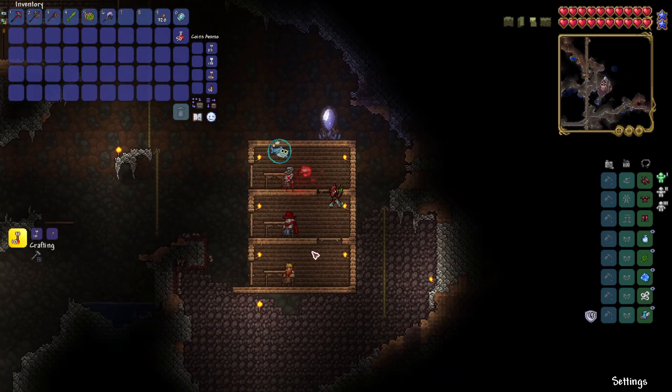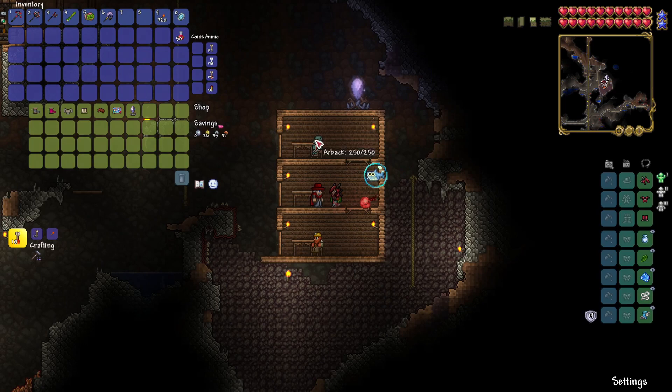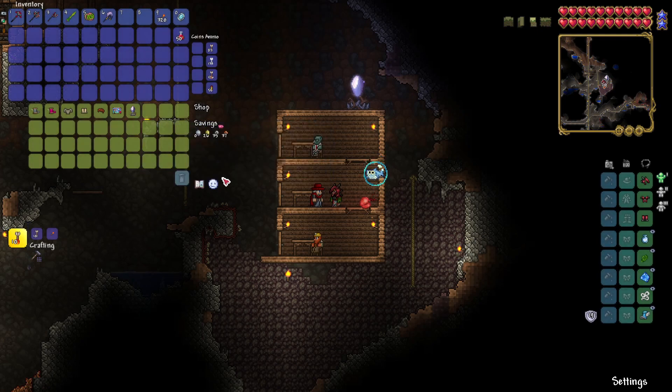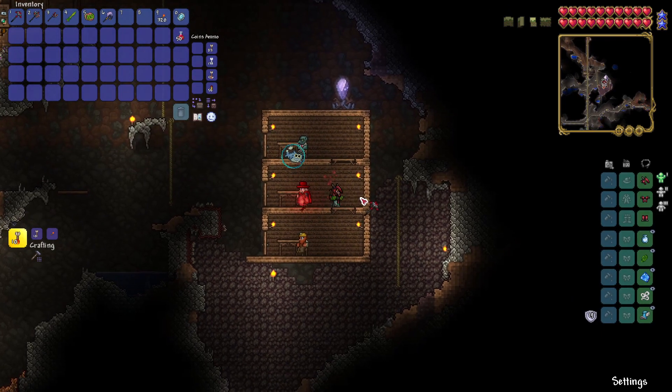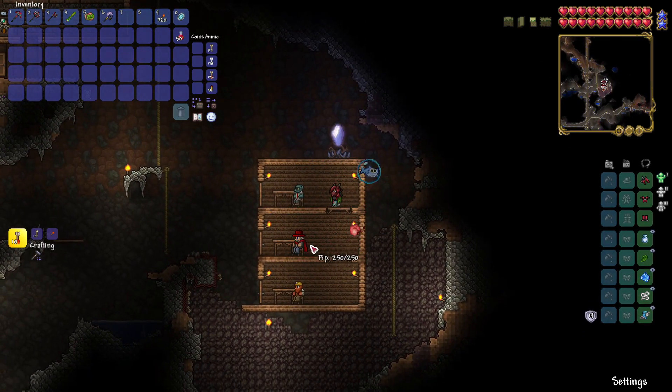We also had the clothier guy move in - go to his shop. Once you have two or more in a preferred biome, you get access to the pylon. So I don't have these guys a good place to live yet. The clothier just sells some stylish stuff if you want to spend your gold on that.